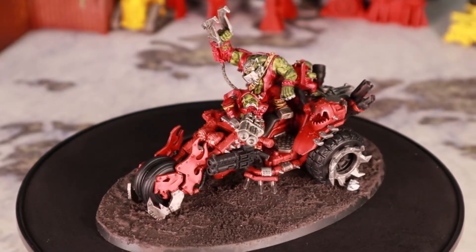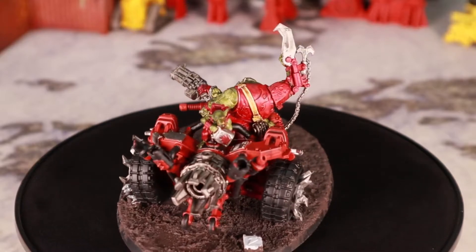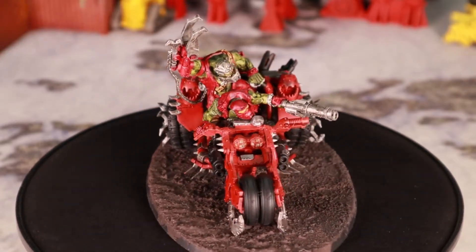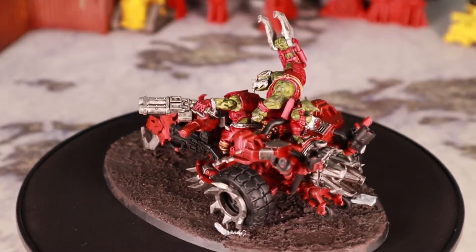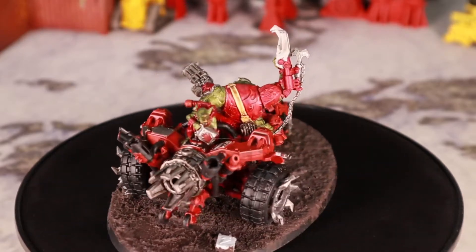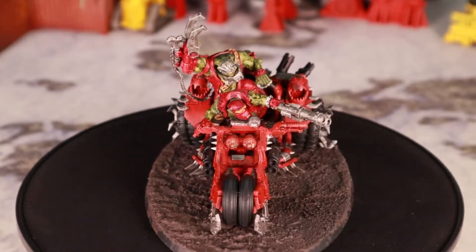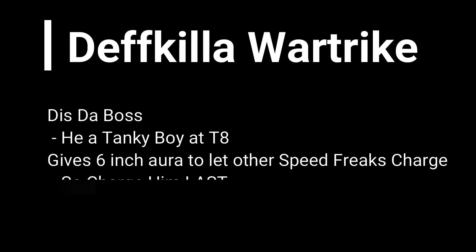For HQ, you can see the Deathkiller War Trike, and it's going to be the center point of the strategy here, as it lets other speed freaks advance and charge, so you better keep this model alive. But you also don't want to hide in the back, because that's weak and un-Orc-y. So instead, let's give it the Warlord trait Tough as Nails for plus 1 toughness, and also use Scargrim's Snaghtrike from the Vigilus book for another plus 1 toughness and a 5-up invuln save. We now have a toughness 8 model who moves and advances 17 inches plus d6, then charges 2d6 plus 1, and can re-roll the charge.